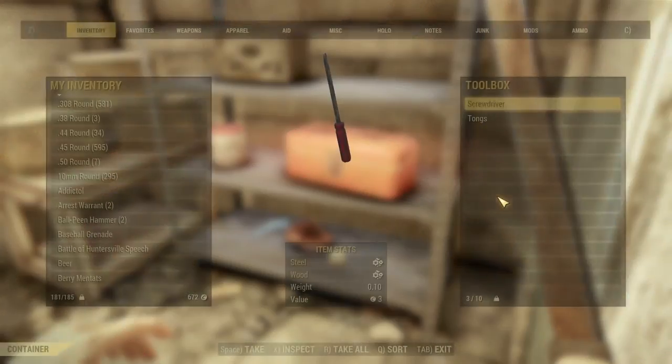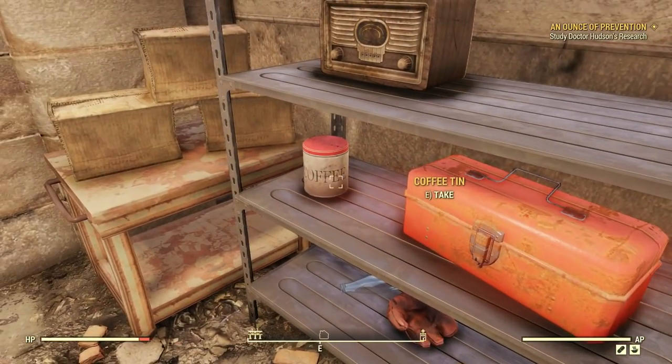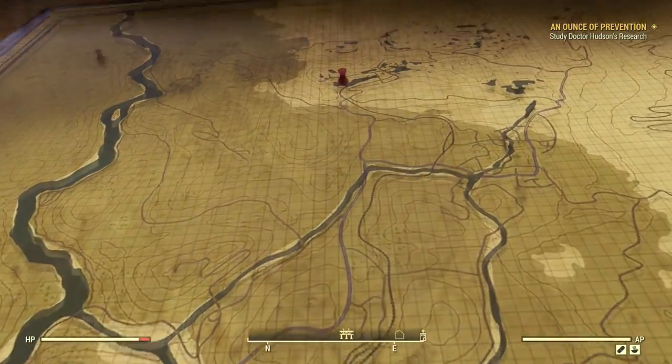Well, here's some interesting stuff. We got a baseball glove and a baseball, tongs and a screwdriver, some coffee. A radio here, a map with a red dot. There's a pin there.